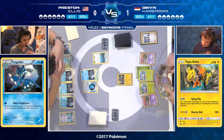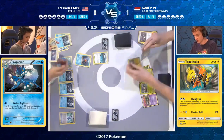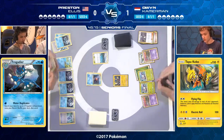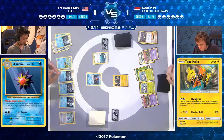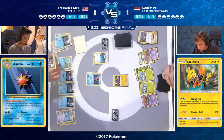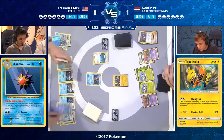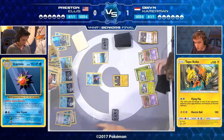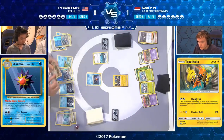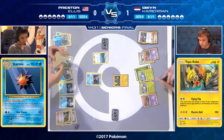Although there is a Floatstone on that Trubbish, Preston probably isn't going to play a Field Blower for it yet — in this matchup, when Preston drops a Field Blower he wants to be KOing the Garbodor. Preston has an N in hand but no energy available, so he has to play something to get access to energy. He knows playing an N helps Owen out of a bad situation — it's a huge decision. Preston's thinking: I've already got two Greninja — maybe I N and get a third Greninja. Even if I don't, I could have two Greninja Breaks next turn. That's how I win this game.